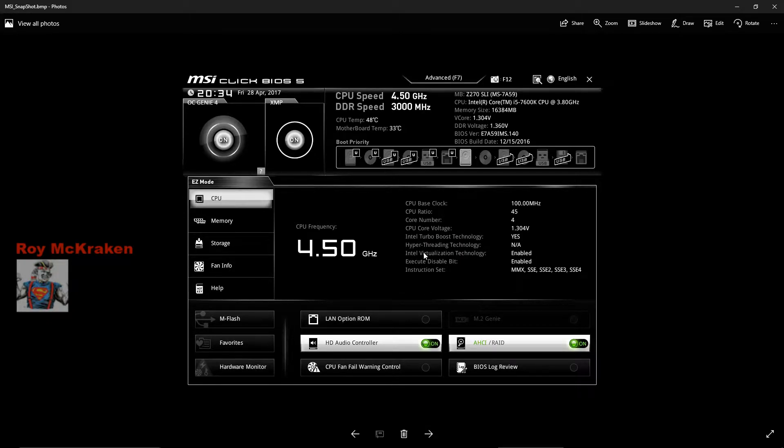The MSI BIOS is just one click. I've got XMP on for the RAM, which is Patriot 3000 MHz DDR4. I've got the OC Genie set to 4.5 GHz. The voltage is a little high with that but it seems to run good.